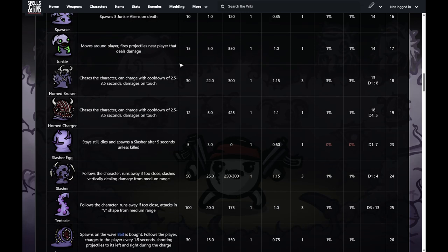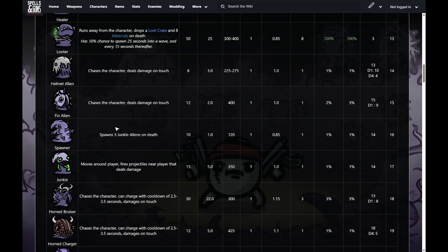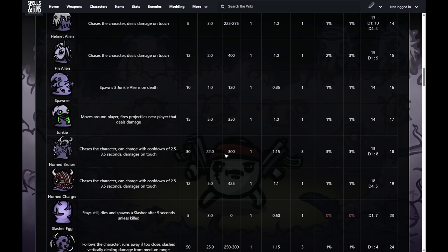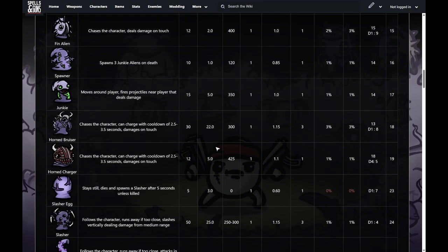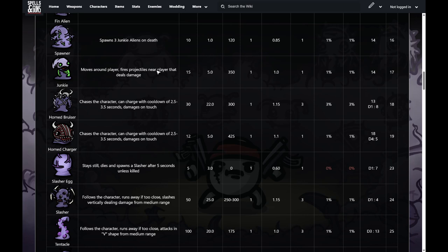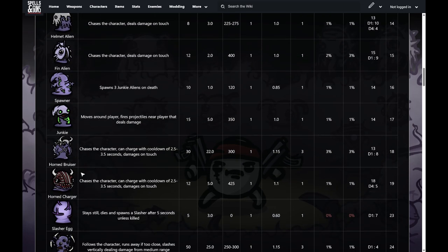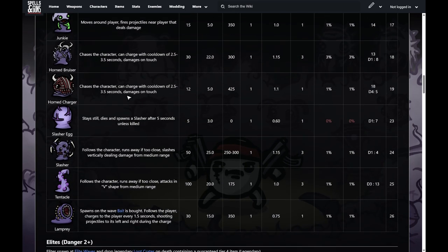The horn bruiser is basically the big brother of the bruiser — better stats, only spawns on difficulty one, starting on wave eight or higher. Same charge cooldown as the others. Same thing for the horn charger — basically a big version of the regular charger. The horn charger only spawns on wave 18 unless you're on difficulty four or higher, where it spawns on wave five — much earlier at higher difficulties.